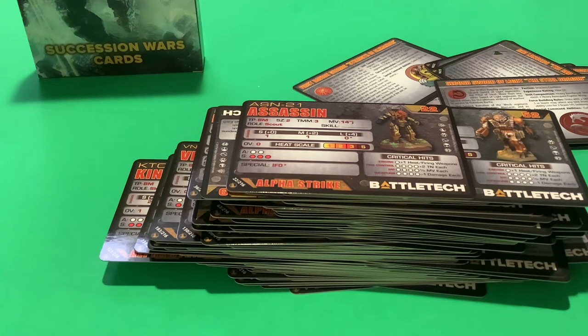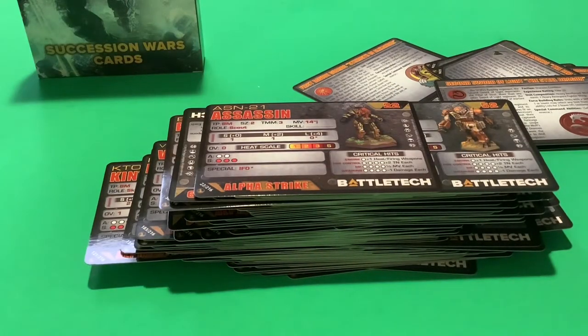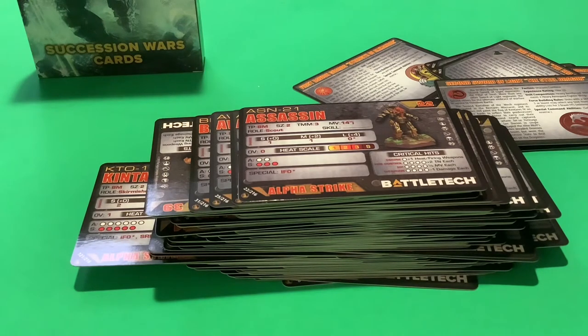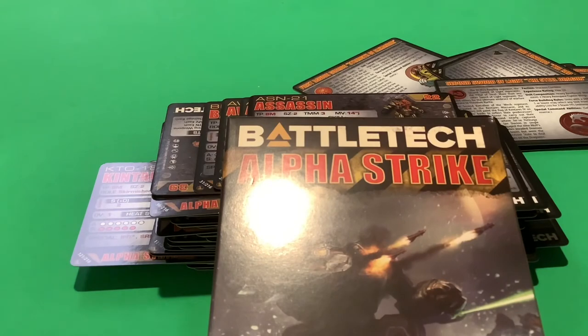Hopefully we'll get character cards — probably Natasha Kerensky with pilot abilities, with her own sculpt on her Black Widow Warhammer. I think that's it for this video. I'll give you guys the second one very soon — I'll release this first and wait about a week to edit. This is Dalion Francis 60 signing off for the Alpha Strike Succession Wars card review. Please don't post anything inappropriate in the comments.